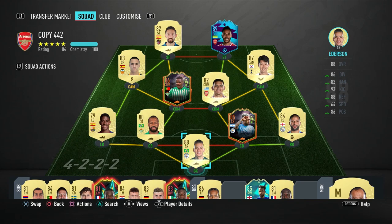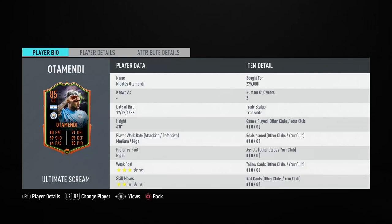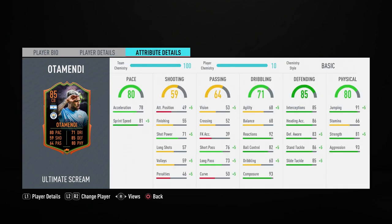Let's have a closer look at the Otamendi item. His normal card doesn't have much pace — 56 pace — but this Scream version has 81 pace, which is absolutely fantastic, a plus-24 boost. He's also been given a plus-10 boost on his dribbling. Let's look at his in-game stats: defensively really good — 85 interceptions, 83 defensive awareness, 86 standing tackle and 85 sliding tackle.